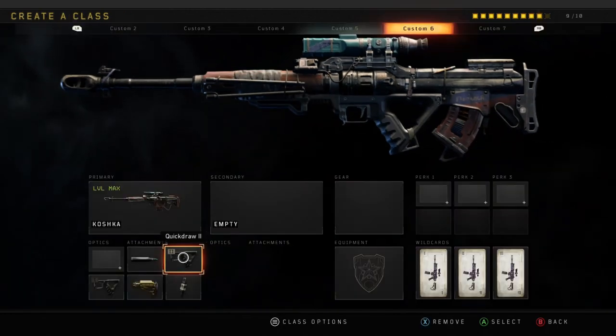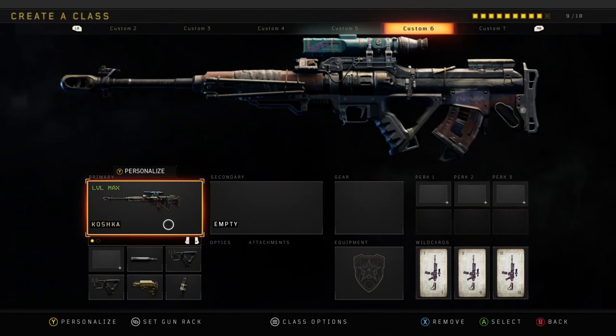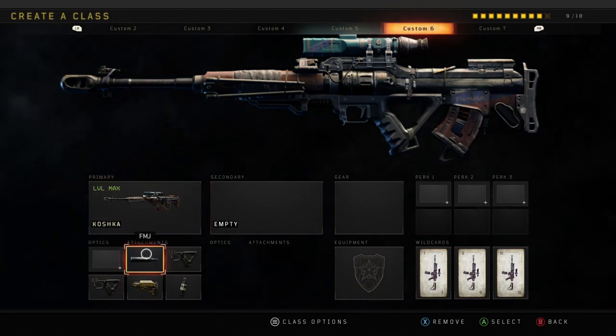You want to get quick draw too. You can swap out high caliber since it only does headshots, and you get one-tap headshots anyway. Thanks for watching — there's going to be way more videos like this, so please drop a like, subscribe, and I'll see you in the next one.